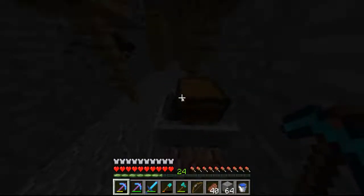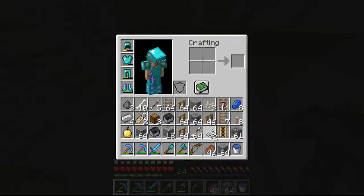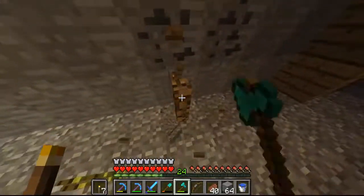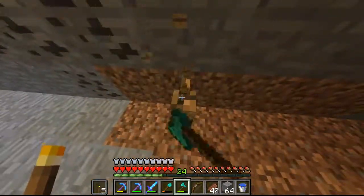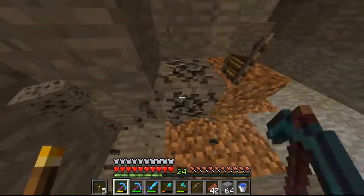I'm going to make sure that creeper doesn't come over here and blow me up. Give me the torches - wheat, I don't need wheat, give me the torches. We still good. It's like a race against time. Don't need string - give me the powered rail, give me the chest, give me the minecart. I've been through three chests so far - that's the fourth one. If that chest doesn't have melon seeds I'm gonna throw hands. All I need is one melon seed, literally a singular melon seed, now I can get this thing going.